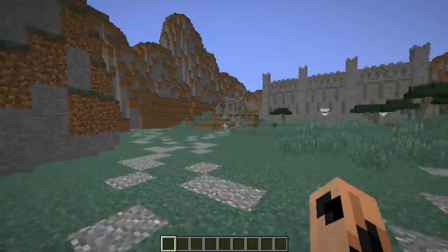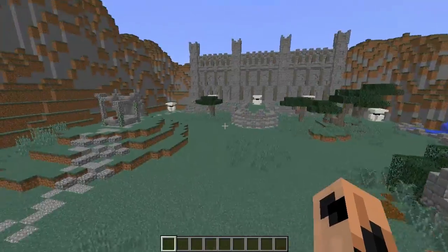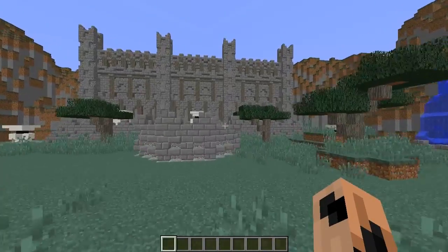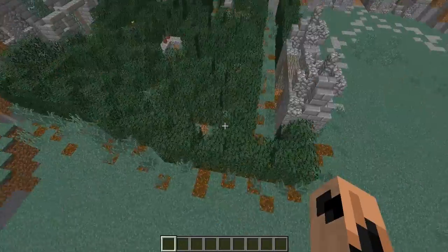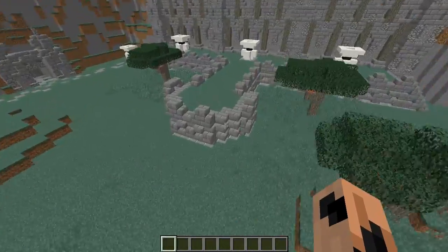So this opens up out into this sort of wide open space. We have a hedge maze here. I won't go into too much detail — I've got to leave it as a little bit of a surprise. Although, to be honest, it's not really a maze. It's just more of a feature.